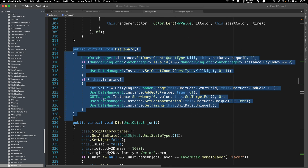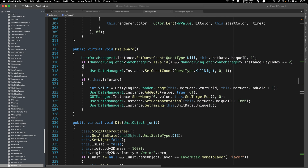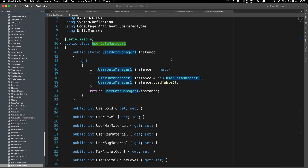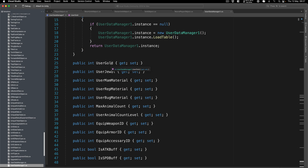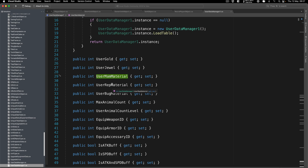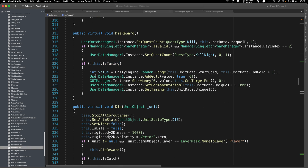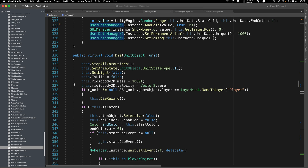It's important to know how to open a project, go through it, and see what is happening — especially when there are no comments anywhere. You can assume from function names what they're doing. 'Die reward' — basically when he dies, this is the reward. We're using user data manager's 'add gold' function from the instance, which immediately told me this is where user data is stored: gold, jewel, material, animal count. That's why it's important to go through the source code and tear it apart.